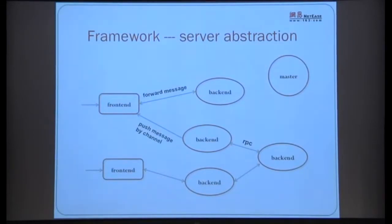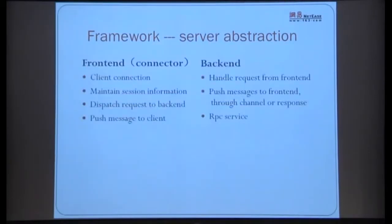Servers are divided into frontend servers and backend servers. Frontend servers — similar to Apache — don't do the actual work. They maintain connections, maintain Session information, and forward requests to backend servers. The frontend servers are also Node.js because of the massive broadcasts that need to be pushed back to clients — the load on frontend servers is actually very heavy due to the large volumes of broadcast traffic. Backend servers are where the actual work happens — various server types all qualify as backend servers. They process requests, may make RPC calls, then return results to the frontend server, which delivers responses to users.